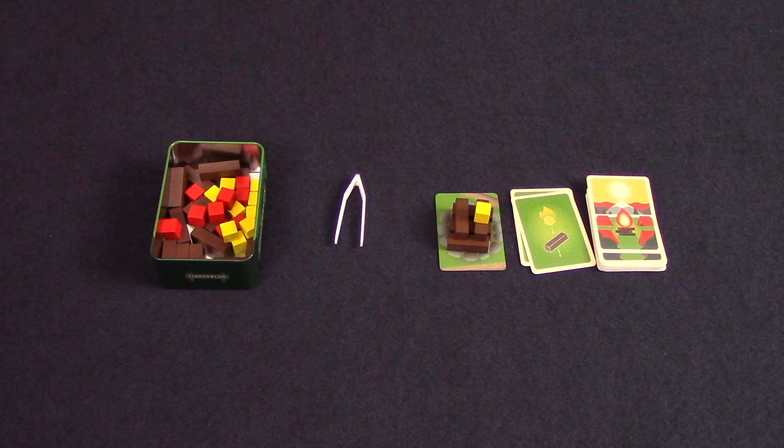But, as usual, any piece falling onto the campfire card means you are out of the round and must return the pieces to the tin.